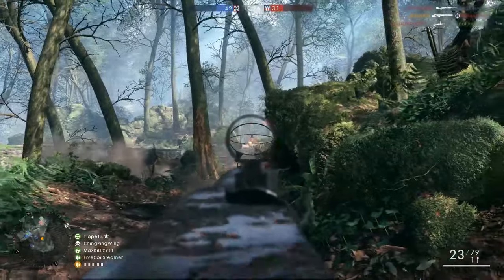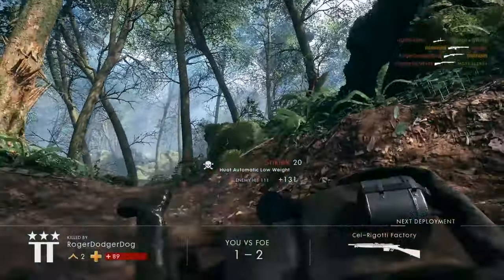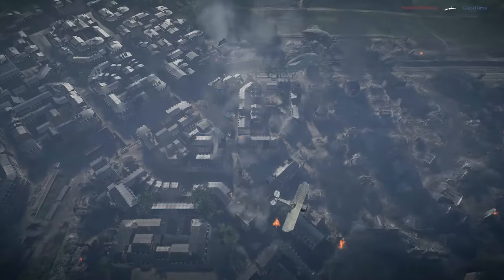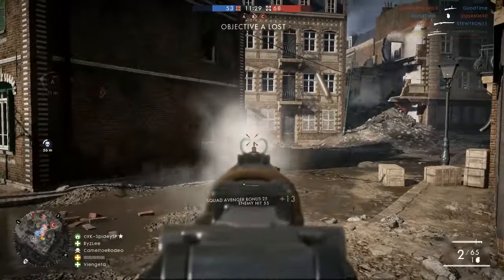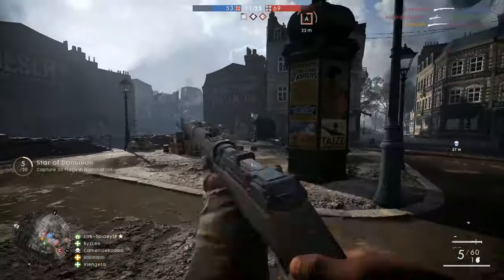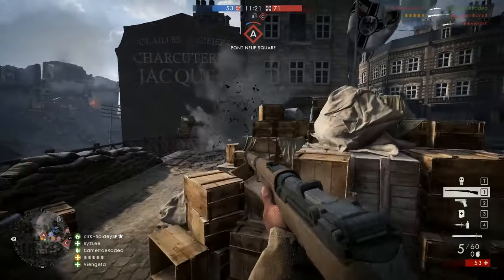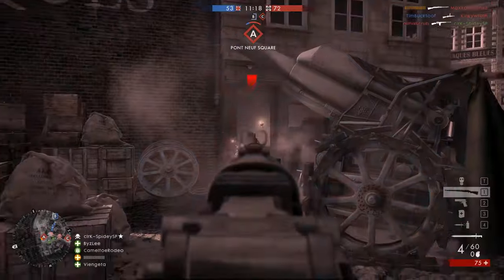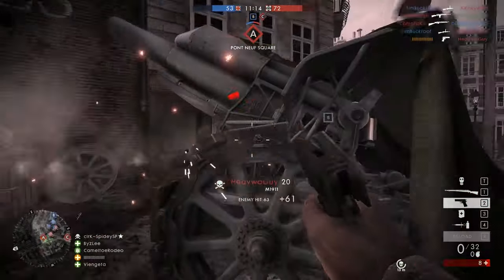Anyway, it's worthwhile trying to get all your classes to rank 10 regardless — they all have their own benefits. As for the rank 10 weapons, I would highly recommend the assault one, and the recon class is a lot of fun. When it comes to medic and support, you might want to save your war bonds for other unlocks. I hope this video helps you guys figure out which weapons you want to work towards and which ones not to waste your war bonds on. As always guys, thanks for watching, and I'll see you next time. This is LevelCap, signing off.